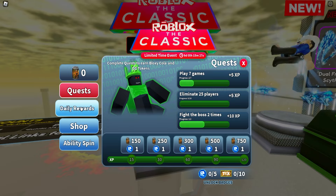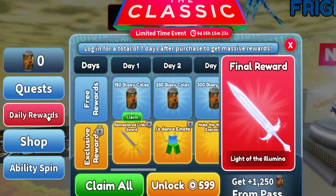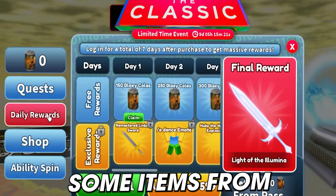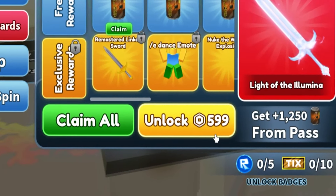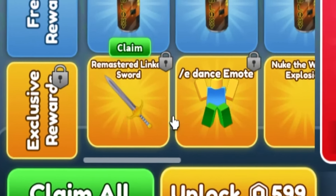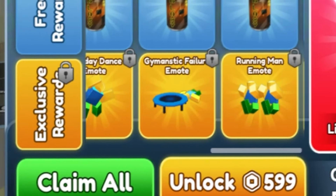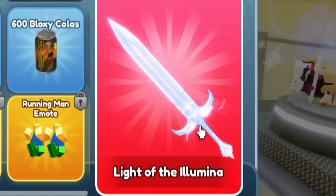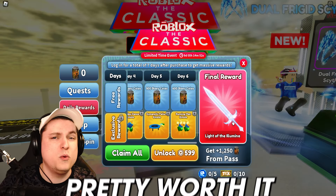There are also new daily rewards — a seven-day login where you can claim items from a free rewards tier and an exclusive rewards tier. The exclusive rewards cost $5.99 Robux and include cosmetics like Remorse of Swords, emotes, and the final reward: the Light of Illumina. You also get a bonus 1,250 Bloxy Cola, so I think that's pretty worth it.